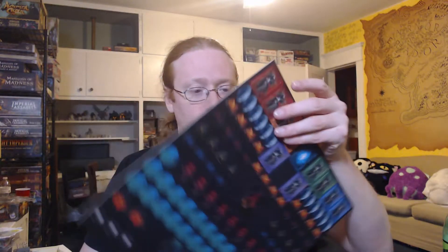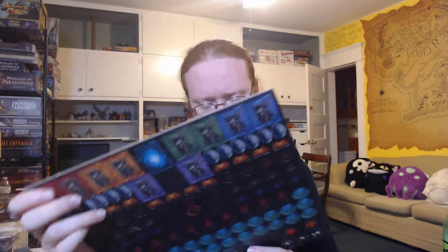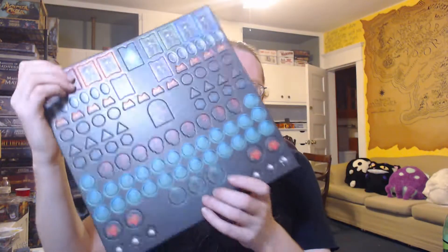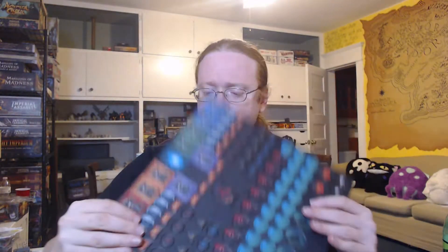Then we've got a board full of punch-outs, which — other than what I think are drowning tokens — are all unique to this expansion, from what I can tell. Nothing looks new; everything is the same on each side except for these ones here, which have these faces. At least they look like they're all the same.